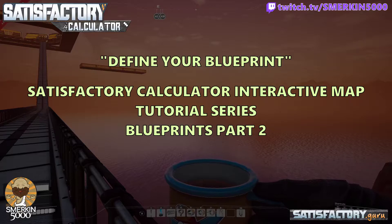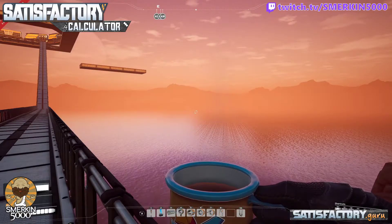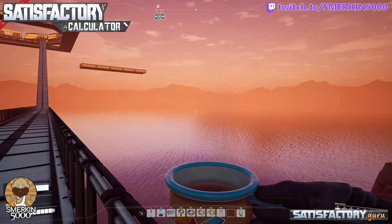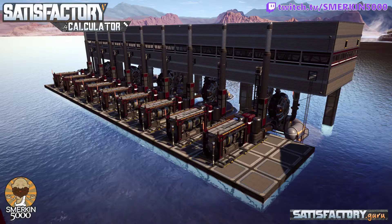We are now going to work on the new style of coal power. It's a new plan using compacted coal, which requires you to have unlocked the compact coal recipe and overclocking. With this layout, we build a module of nine coal generators with nine water extractors and nine assemblers making compact coal. There is a one-to-one relationship with everything there.